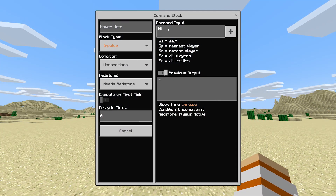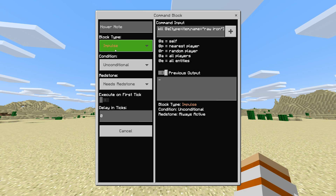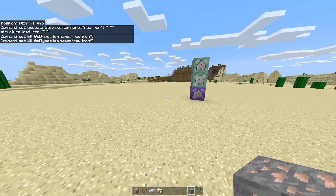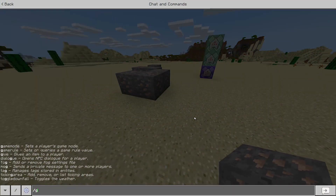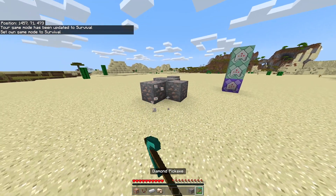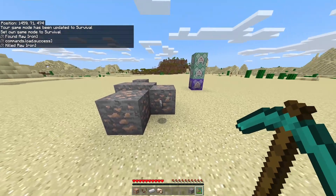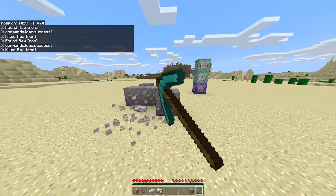For the last command block, type: kill @e[type=item,name="raw iron"] — or raw gold if you're using gold. Change the block type to chain, conditional, and always active. That should be all the commands. Now let's test it — place a bunch of iron ore, go to gamemode 0, break it, and as you can see the iron ore immediately turns into an iron ingot.